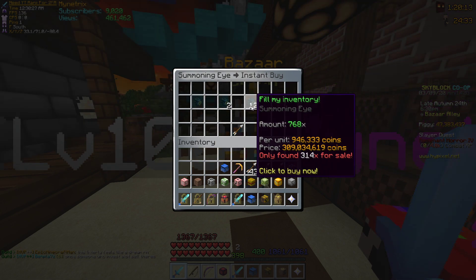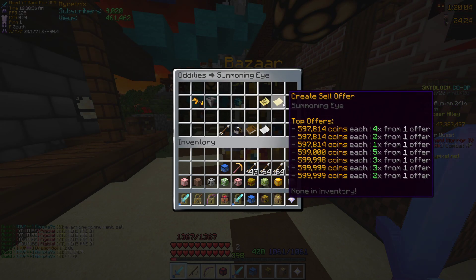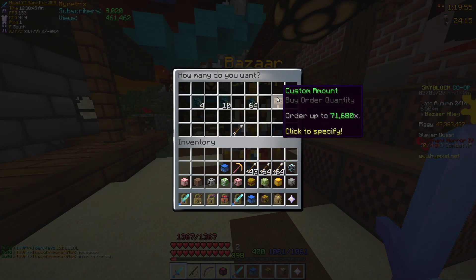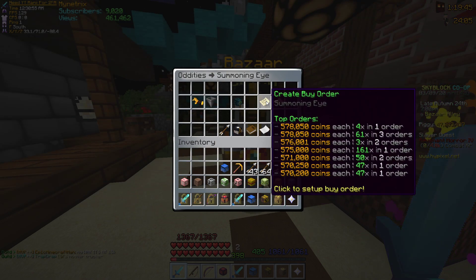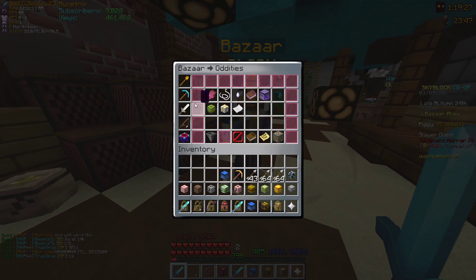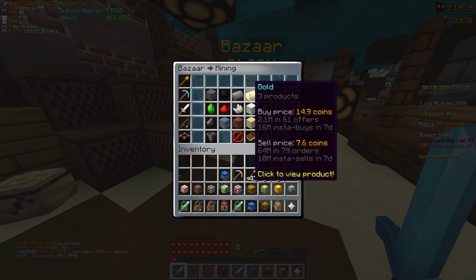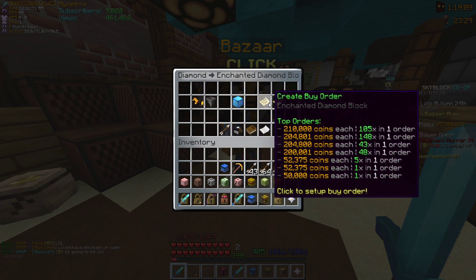So this is like a shop — if you want to buy stuff instantly, you can buy rotten flesh, there's also enchanted stuff, you can enchant blaze rods, enchanted diamond blocks. If you want to buy lots of them instantly or sell them instantly, that's what these two options are for. And if you want to buy or sell at certain prices, those are the buy order and sell order options. There's a price shown — so if I want one summoning eye it's 621,000 coins. If I sell at 610k and someone wants to buy them at 610k, mine will get sold.